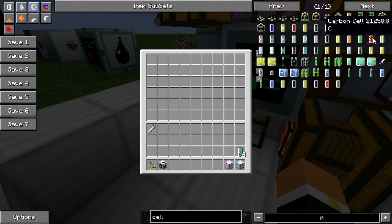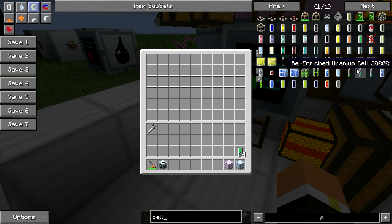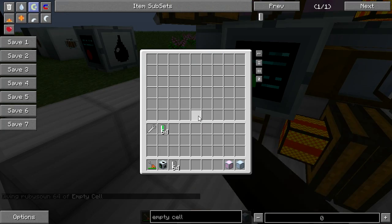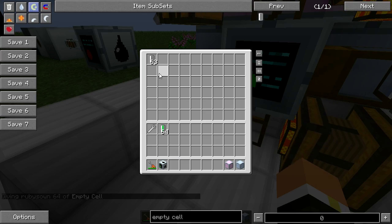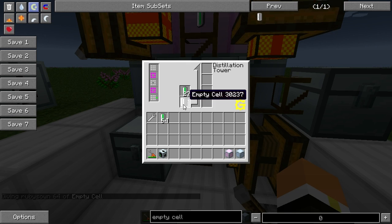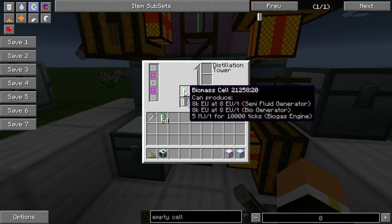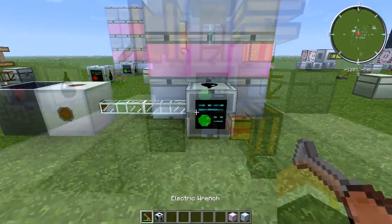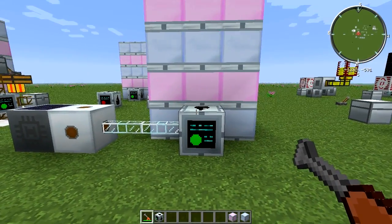If you throw some empty cells into the bottom, you can see they get sucked up into the distillation tower and placed into the bottom slot. This would already be processing, but I'm not supplying it with any power currently.